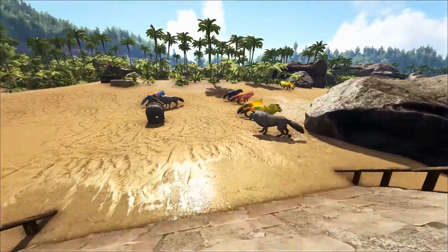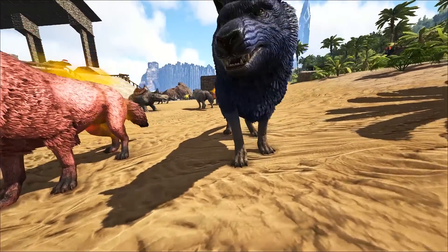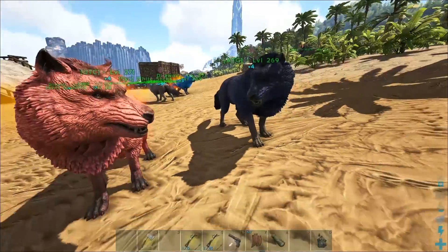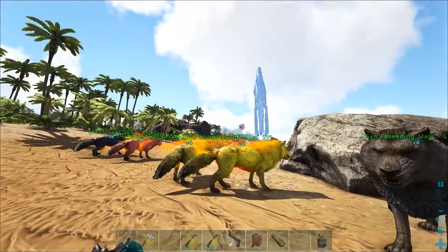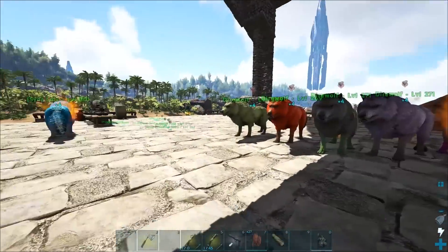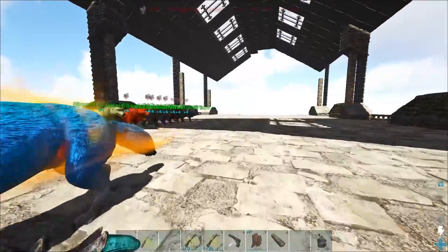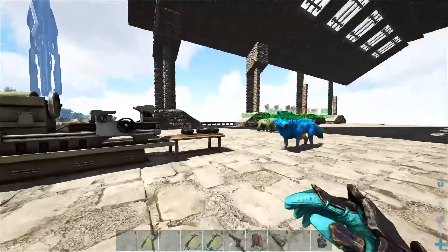I also managed to breed up some pretty cool ones that I want to gift to two particular people on the server — for free, because they built us something really cool and I want to say thank you. This one here is a dark blue mutation for a Rally, and this one here is for UTC — it's kind of a reddish pink. We're going to go deliver those to them. They're building up near the north island and they're streaming right now. We've had a couple more mutations too, but most of them are crappy stat mutations — I kept getting health mutations from the non-health direwolf which was really weird.